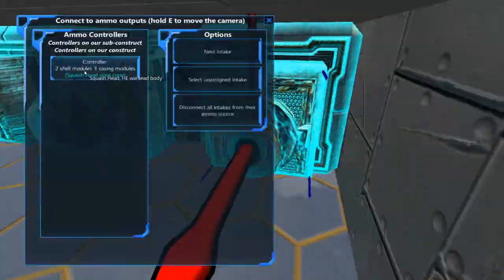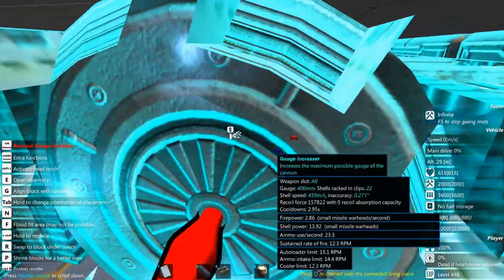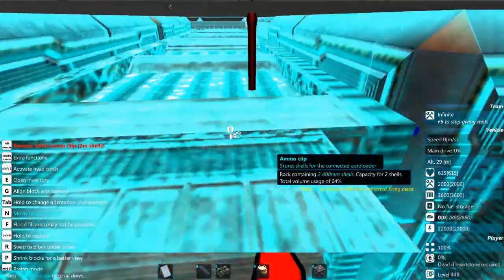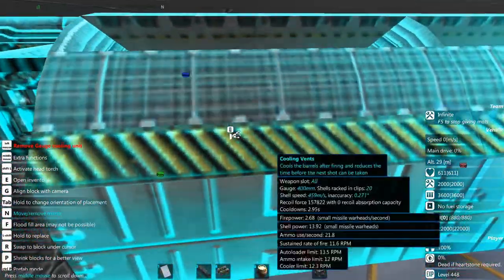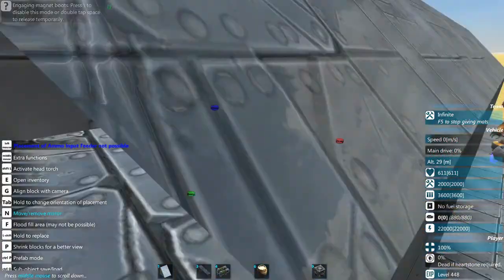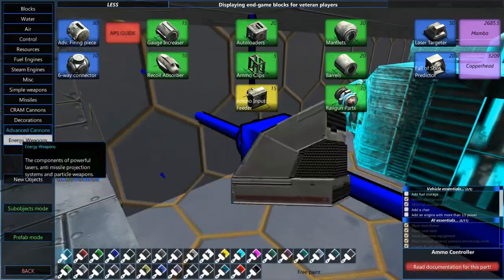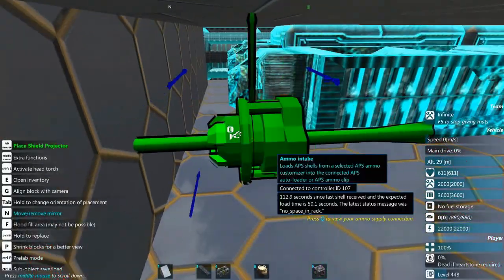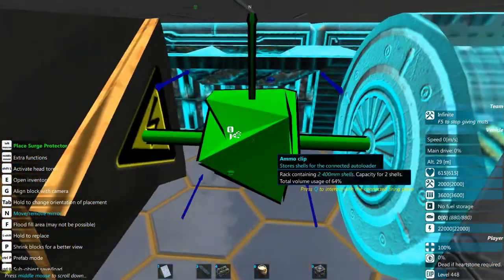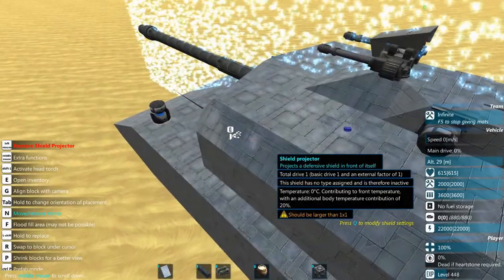Right about here I want to see if I can add some additional auto loaders, but it doesn't seem to work out because I don't have enough room to make it viable. So instead I'm going to use that space to put in some shielding for the turret, backed up with a couple of surge protectors.